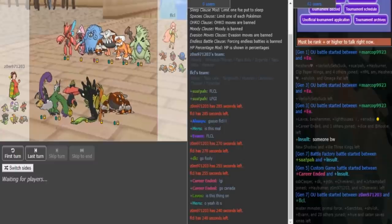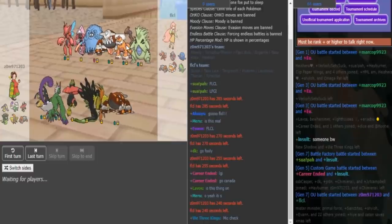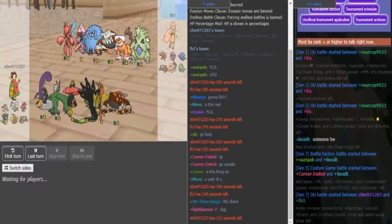I'm thinking either Z-Move or Specs Tapu Lille, then probably an AV Tangros, a Rox Heatran, and a Scarf Landress. Potentially a Scarf Stone Edge Landress, because he's quite weak to Pins here, and Zomok has used Pins in the past.